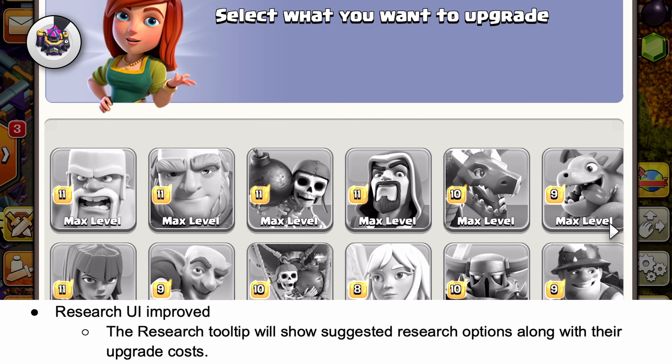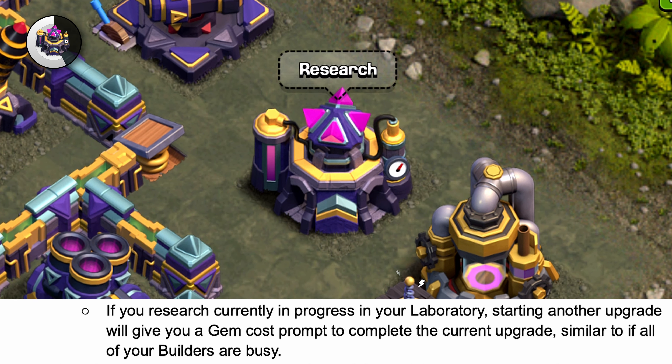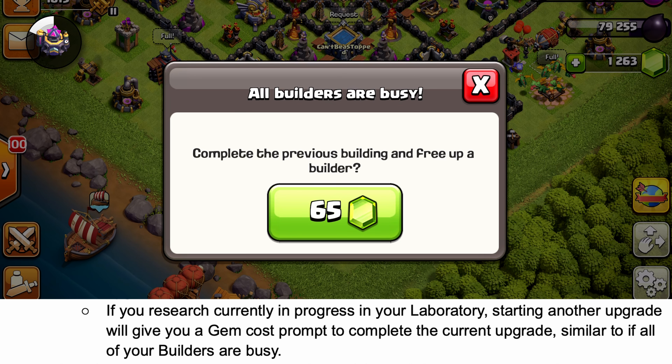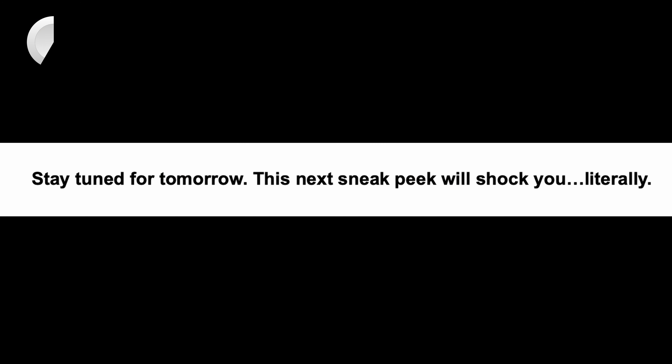The research UI is being improved — the lab will now suggest which troops you should upgrade. And if you have something upgrading and want to start something new, it'll now give you a prompt to finish the current upgrade with gems, just like it does with buildings. A bug with the clan castle deployment has also been fixed. Subscribe because tomorrow's sneak peek is going to shock you.